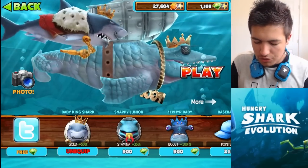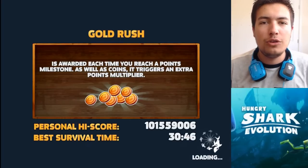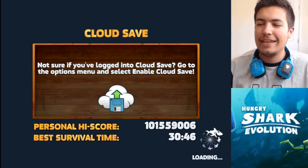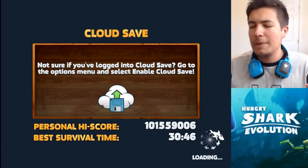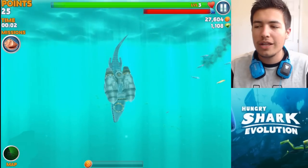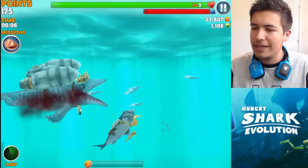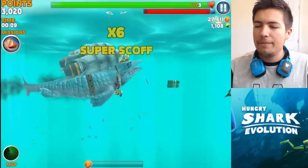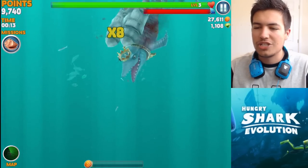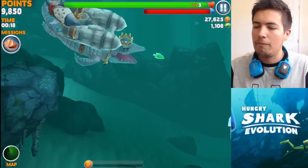Soon we'll be able to buy Snappy Junior as well, which will be good fun. But first and foremost, let's go see how the king handles in game. I think it's pretty cool that they've added the king to get that extra gold, because I know a lot of you guys have been saying in my comments that you really want more gold in the game. You're really struggling — this should help out a lot. So let's get going. Mr. Snappy — he's the fastest guy, just chomps through anything at any speed he wants.